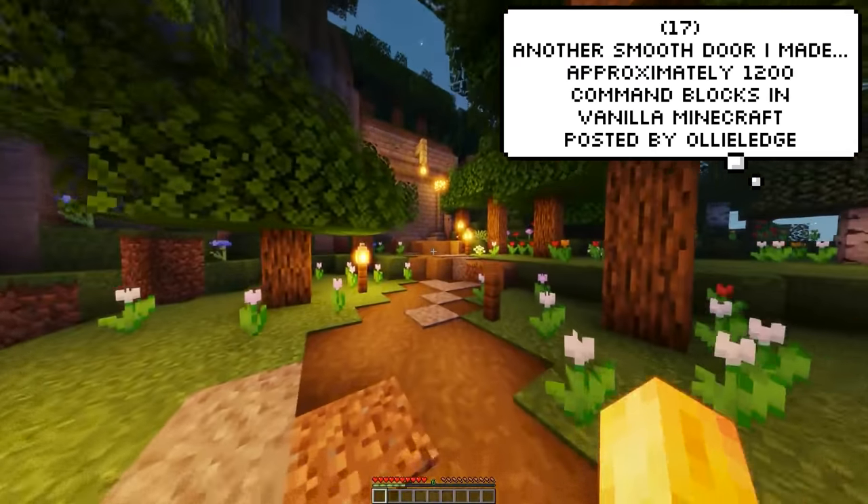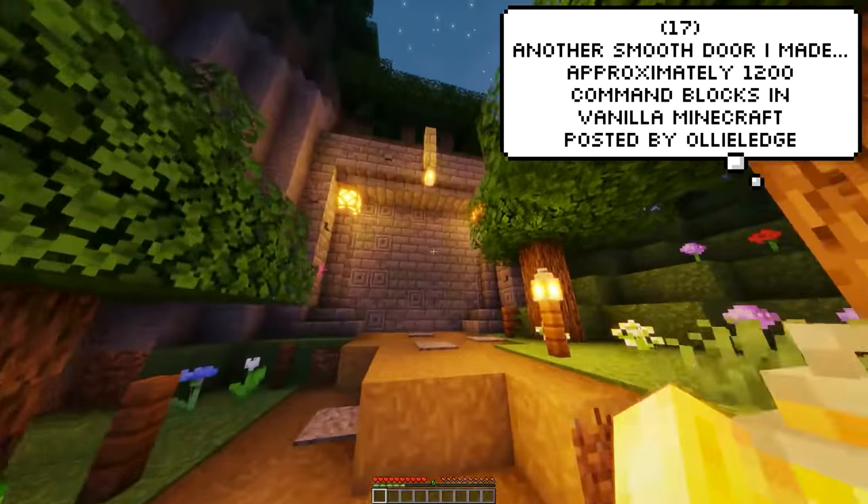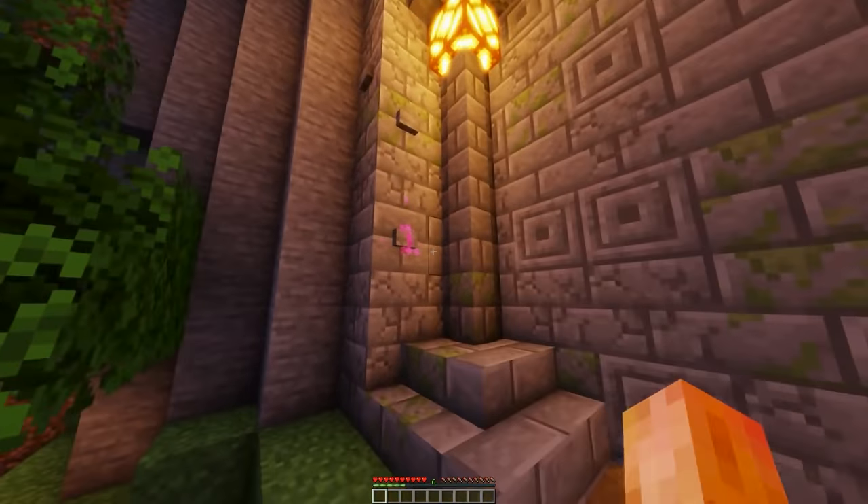Holyedge made this really smooth door animation that took over 1200 command blocks to create, and I believe that — I mean it really does show.